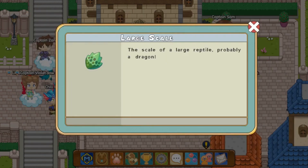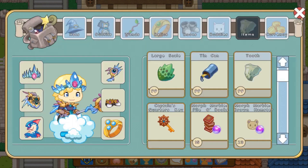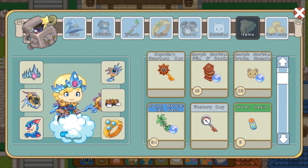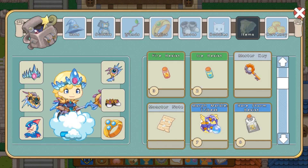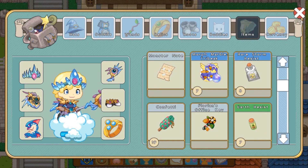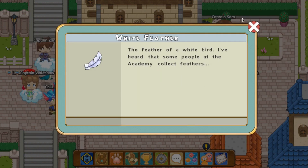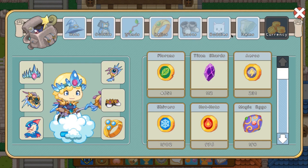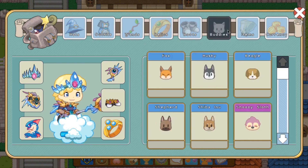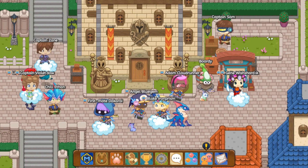The item section has changed too — the tooth has changed, the large scale has changed, the tin can has changed, the Captain's Quarters key has changed. The Spack Three key has changed, the master key — I mean, whoa — and the monster note. The pumpkin puff has changed. There's so much. And look, the currency section has completely changed too. Prodigy, you've outdone yourself.